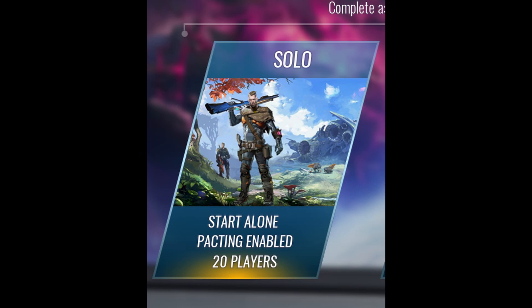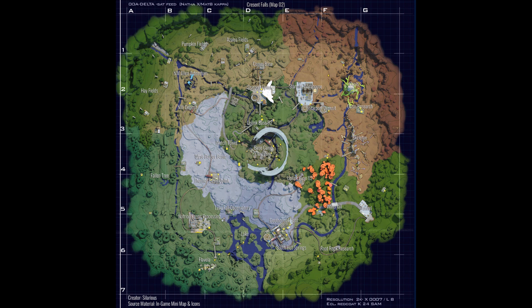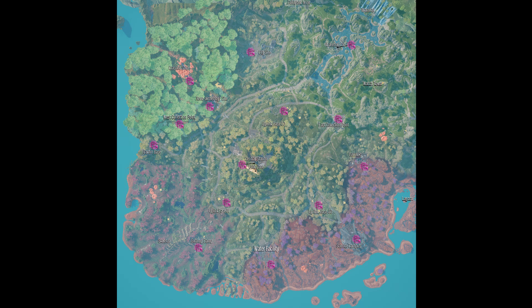All three of these are only accessible in solo matches, on both Bright Sands, also known as Map 1, and Crescent Falls, or Map 2. They will spawn at random times during a match at set places, and often require a little bit of stumbling about to find.